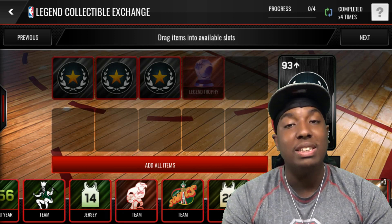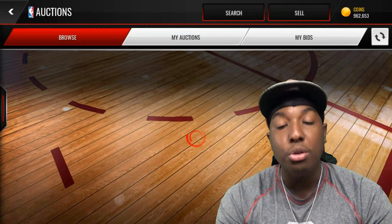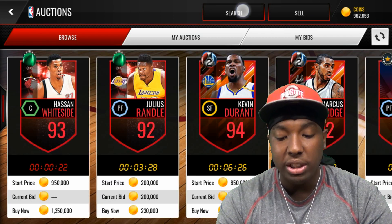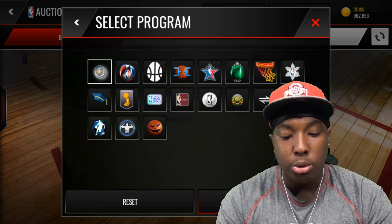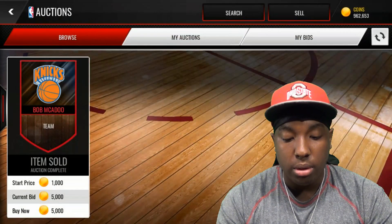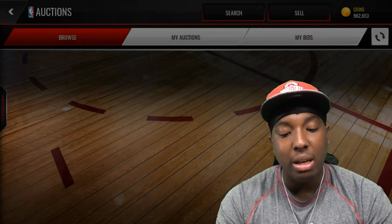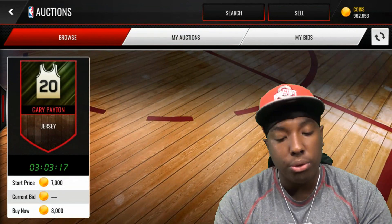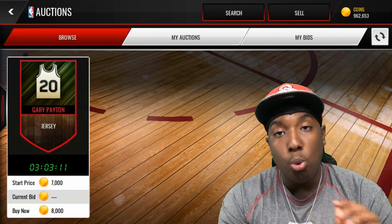Each one of these collectibles you can snipe for 5k each. Let's go to the auction house real quick — you can literally snipe these collectibles for only 5,000 coins each. I'm going to type in 'elite collectibles program,' go to legend, and type in 5k. Look at this — one job for 5k. To prepare for this video I was sniping for 8k and below, and look — there's a whole row of them.